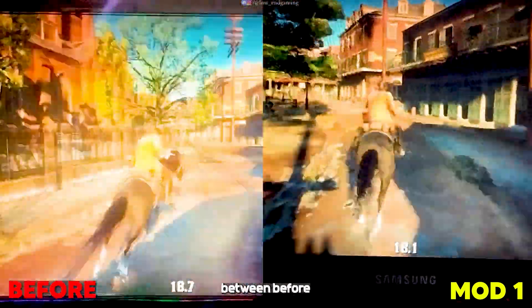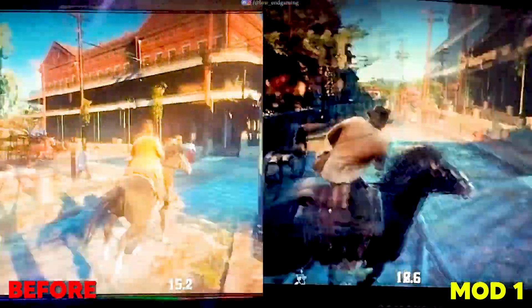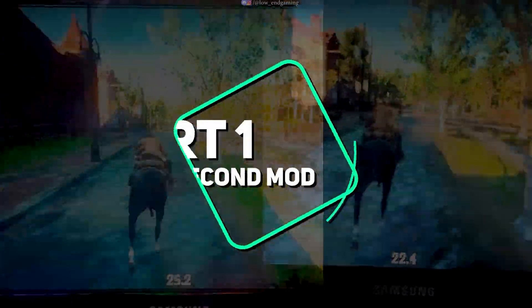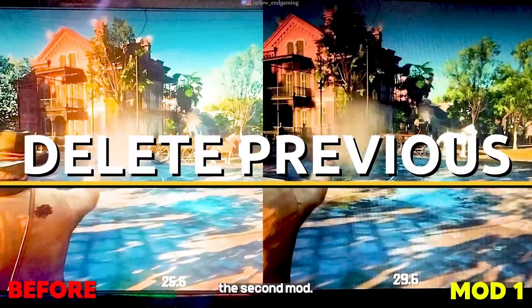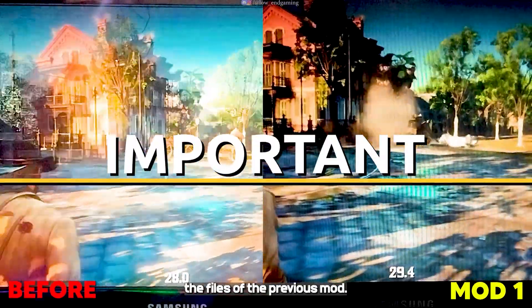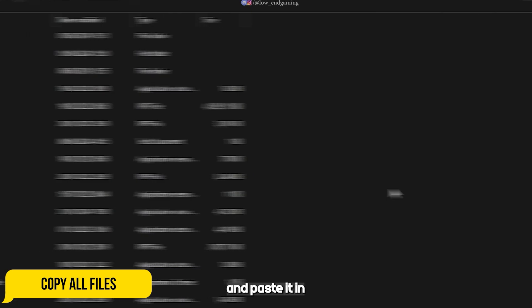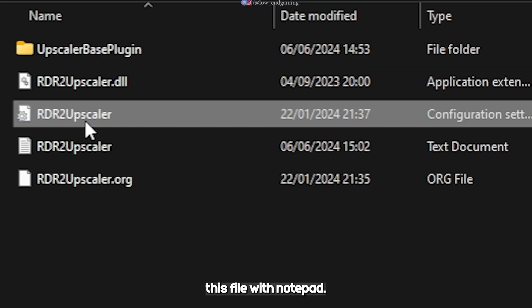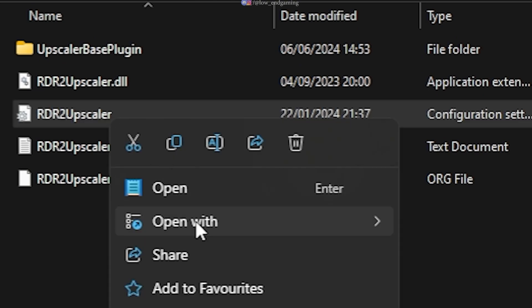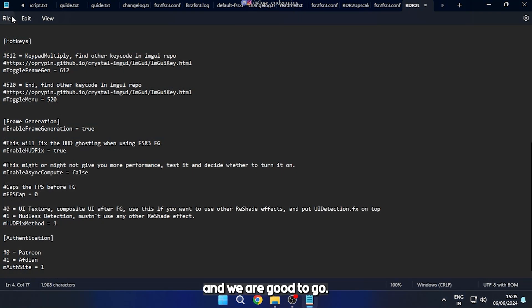This is a comparison between before and after applying mod 1. Now let's see another mod. Before installing the second mod, make sure that you delete the files of the previous mod. Open the second folder, copy all the files, and paste them in the game folder. Open the mods folder and open this file with notepad. In upscale type, enter 3. Save the file and we are good to go.